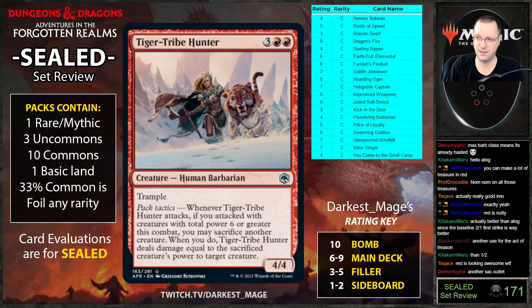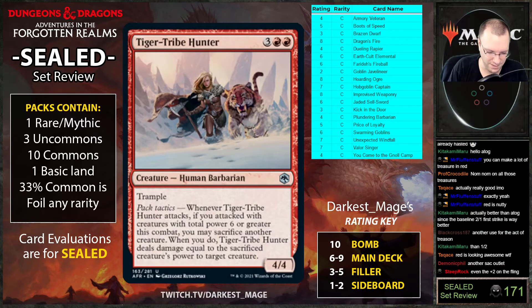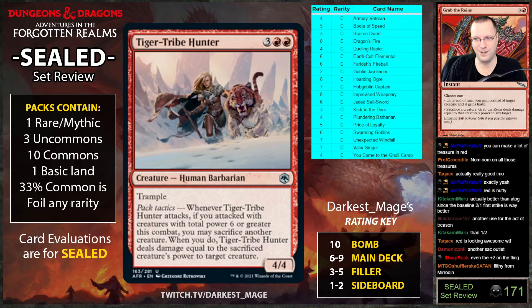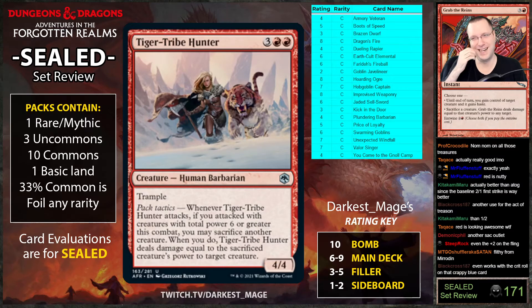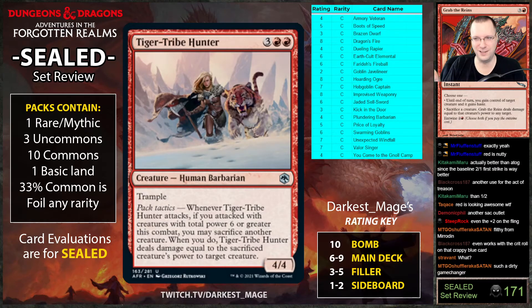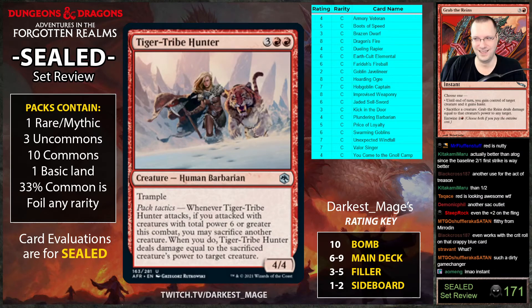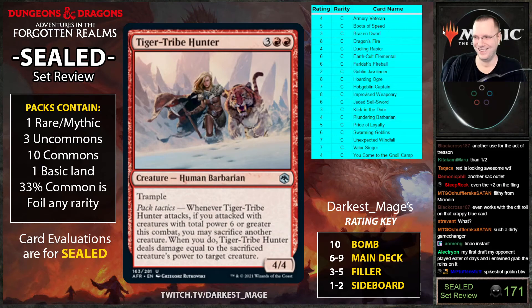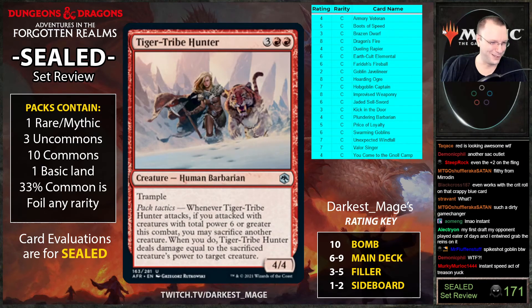Another sac outlet for Price of Loyalty — you can take their creature and sacrifice it. It's like you build your own Grab the Reins. Grab the Reins was the ten-out-of-ten uncommon in that format — it was instant speed gain control of target creature, and it didn't matter what your life total was. That card was insane. Tiger Tribe Hunter is really good with act of treason effects.